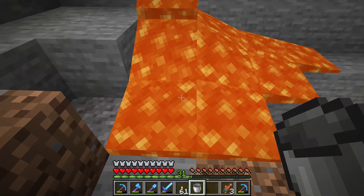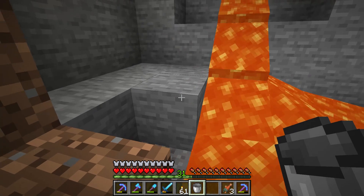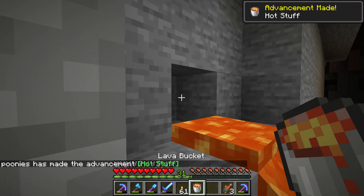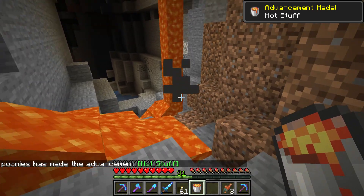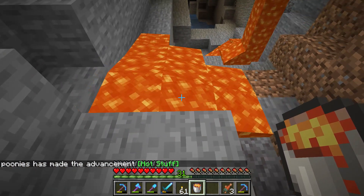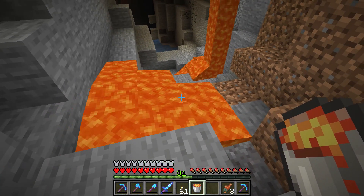What you have to do is find the source and right-click that. Wow, an achievement — or advancement, sorry. So if you want to fill buckets with lava, you need to go to the source block.